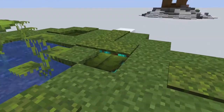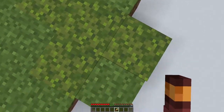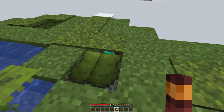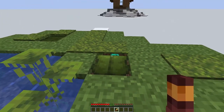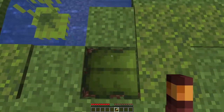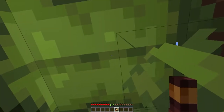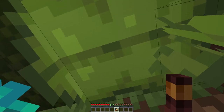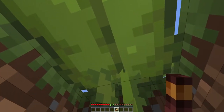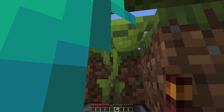If we go into F1 here, you can peek through and see how I tried to do it. It's possible to hide this even better — you could use twisting vines down here instead. The idea is that you have an observer looking into the drip leaf, and as soon as it goes down, it sends a signal out and reactivates it. Drip leaves close themselves if you send them a redstone signal immediately after they close down.